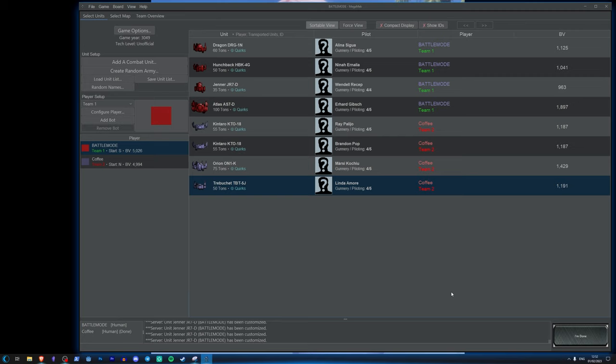Hey folks, welcome back to the channel. I'm Battle Mode and I'm about to play a multiplayer game of MegaMech with a friend of mine called Coffee. You can see here that we've set this game up — Coffee's already jumped in and we've both picked our mechs. We decided to go with 500 battle value and just stick to four mechs. We're not playing with any of the combined arms stuff, it's just four mechs versus four mechs.